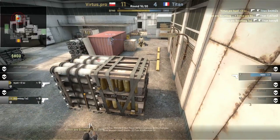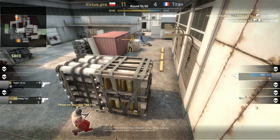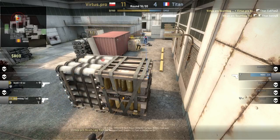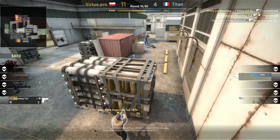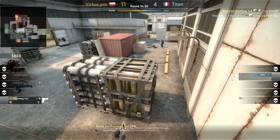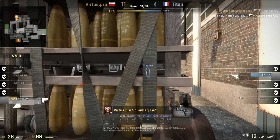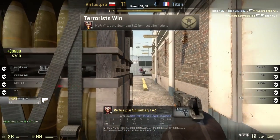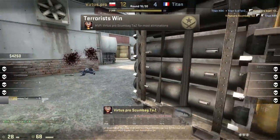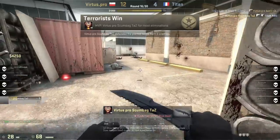Now we have NBK coming in — Bialy makes a mistake here. NBK is one versus two, not the situation he wants. Taz is not in a position to help, and Bialy jumps up — big mistake. But that allows Taz to move out: he knows where that player is. And right now it's just one versus one, it comes down to a nice shot. And it is a nice shot — boom, headshot! Thank you folks very much for watching. I am the War Owl, and I still have no closer.